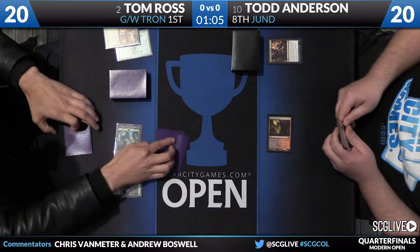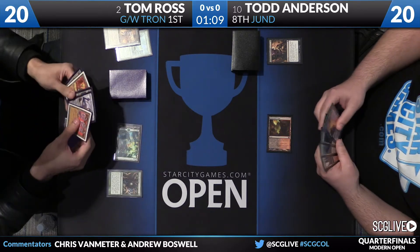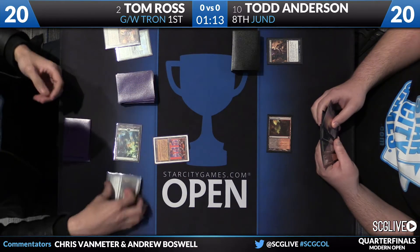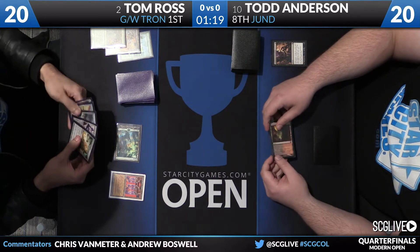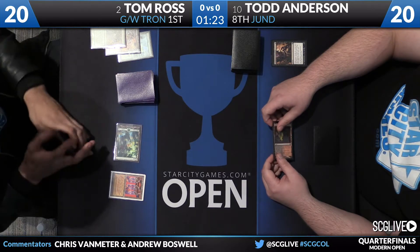Tom cycles his Chromatic Sphere into green mana, plays Ancient Stirrings, and finds a couple pieces of Tron in there. He chooses an Urza's Power Plant, plays that land, and then plays another one-mana artifact — either a Chromatic Star or a Relic of Progenitus.